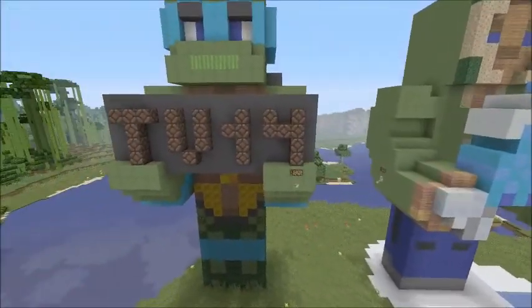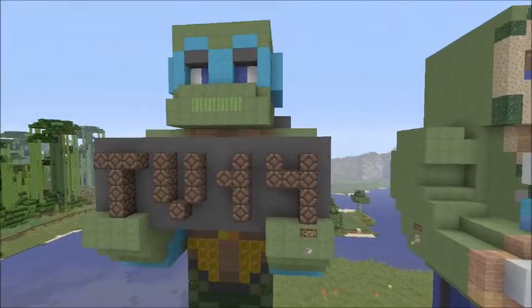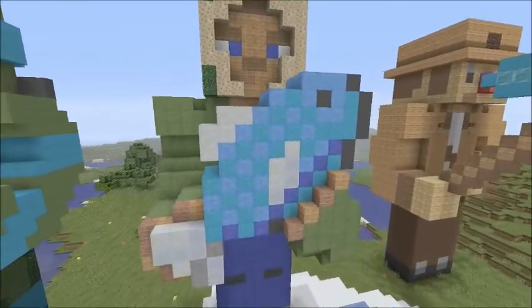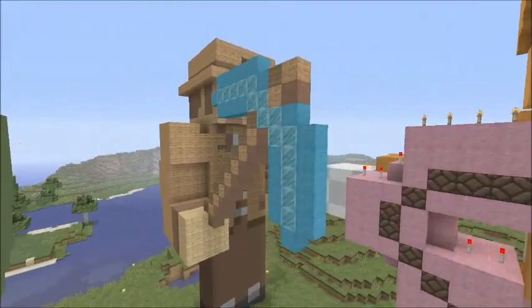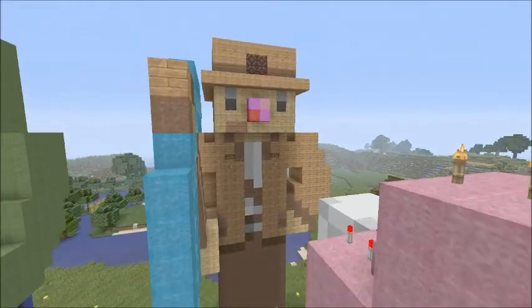Let's look at all the statues first. This is Q Dangler — he's got the TU-14 sign as his little feature. We got Escobro right here, he's got his fish that he's giving to subscribers. And we got Comic, or Comlet, he's holding a pickaxe because he's an awesome builder.